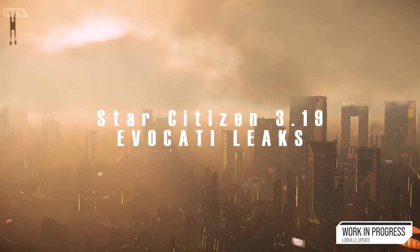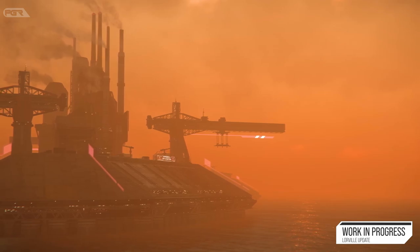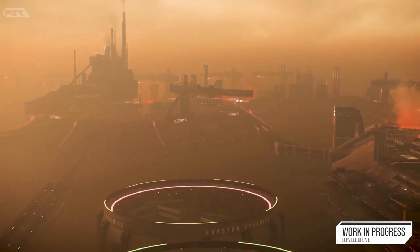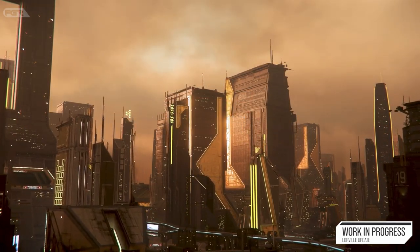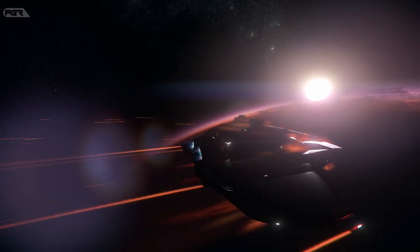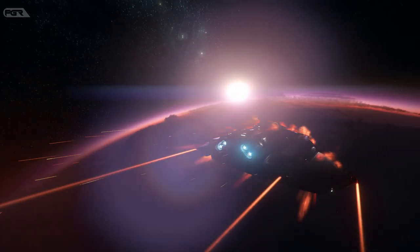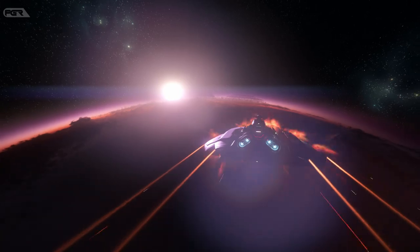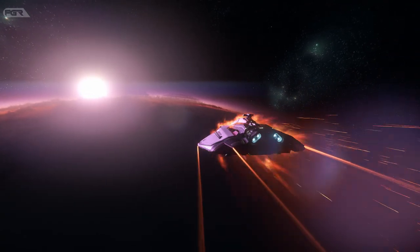The new patch for Star Citizen, Alpha 3.19, has hit the PTU for the Evocati and of course it's been leaked. Big shout out to the Pipeline Discord channel for revealing these leaks. Right now this is probably the C patch and the testing focus says: for the purpose of new player experience testing, please turn back on the hint system if you have it turned off.